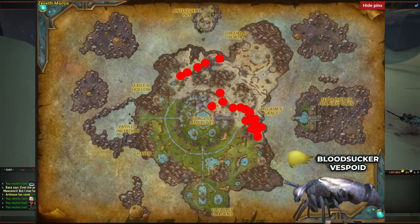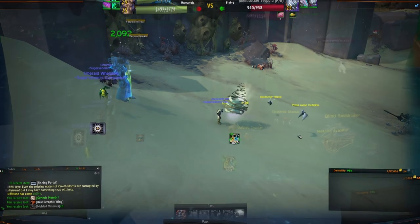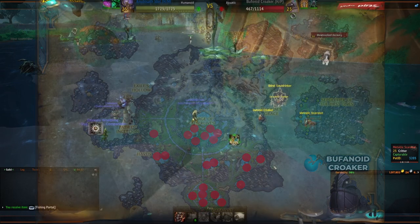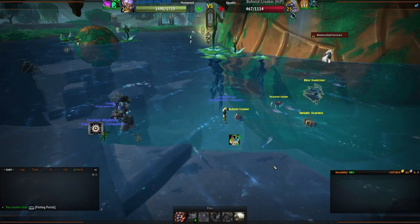Our third catch is a Bloodsucker Vespoid. These are very common and come in two colors: red and silver, and bronze and silver. This can also spawn as a secondary pet. The fourth is a Buffenoid Croaker. These are also common and come in two colors: all gray, and gray and rust. They can spawn as a secondary pet. When looking for these, keep an eye out for any Venomous Croakers too.